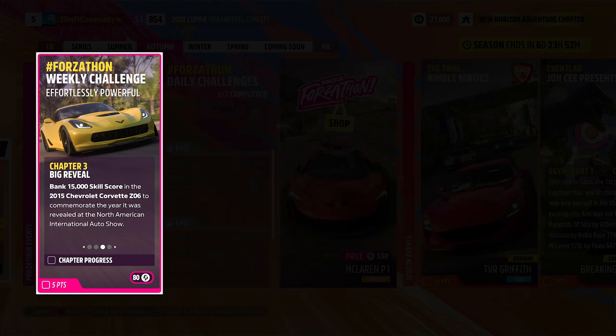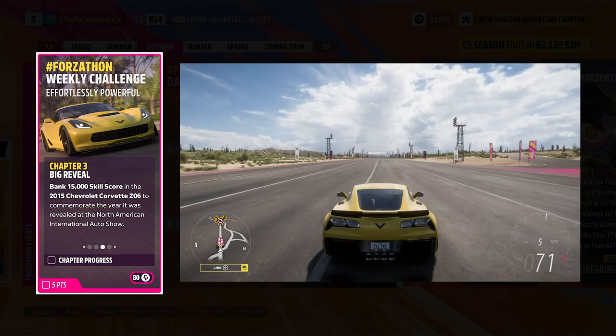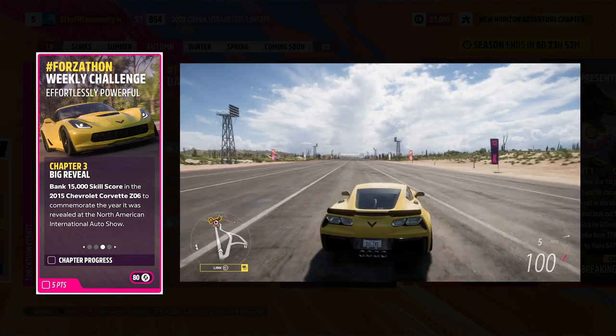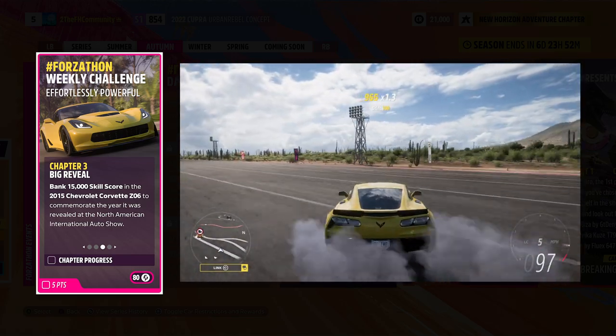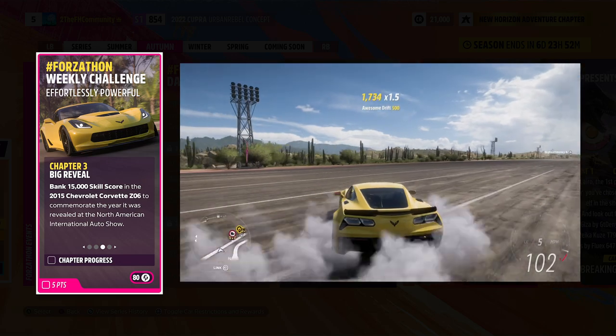For the third challenge, you need to bank 15,000 skill score. Earning 15,000 is extremely easy if you have either an open field or an area where you can throw the vehicle around to perform some long drift skills. There are multiple ways you can handle this, but it's up to you how you want to go about it.